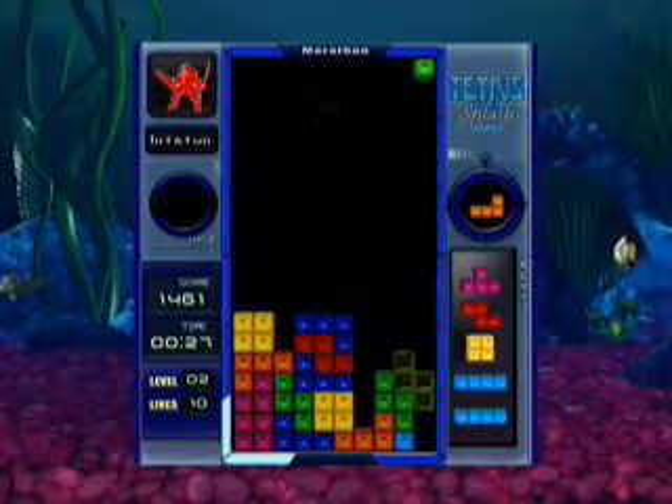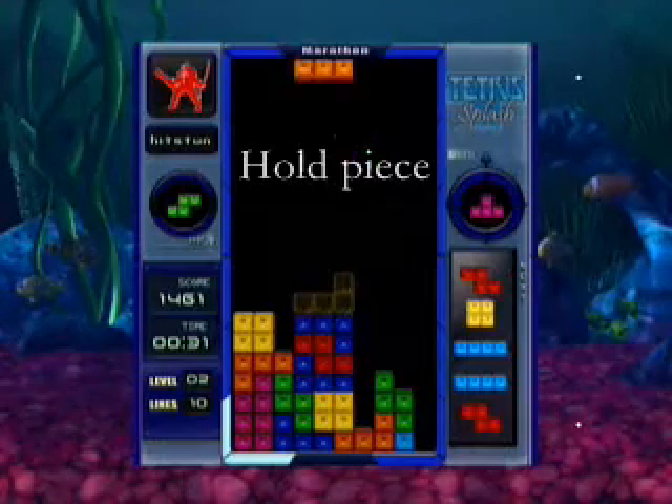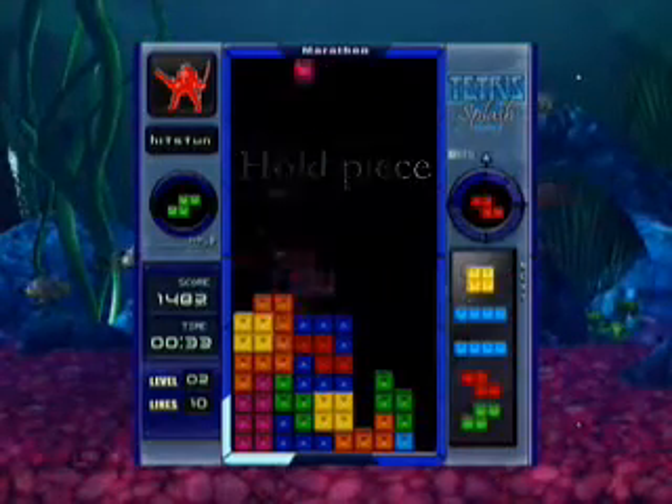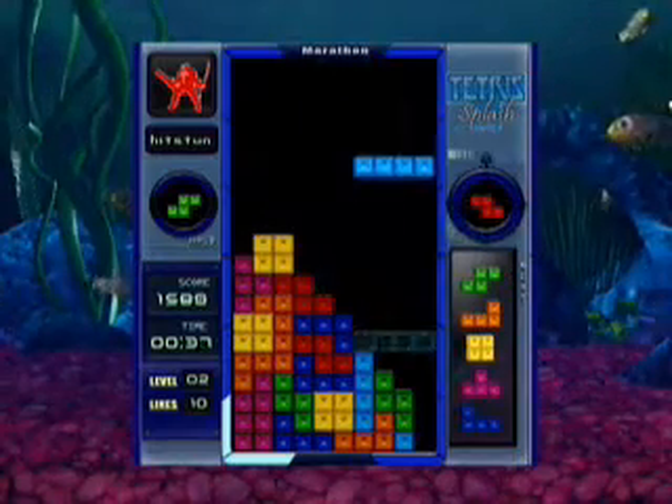The next thing you need to learn is the hold piece. Hit the left trigger or the right trigger to switch the piece that you have on screen with the one on the left side. You can also pull it right back out at any time.